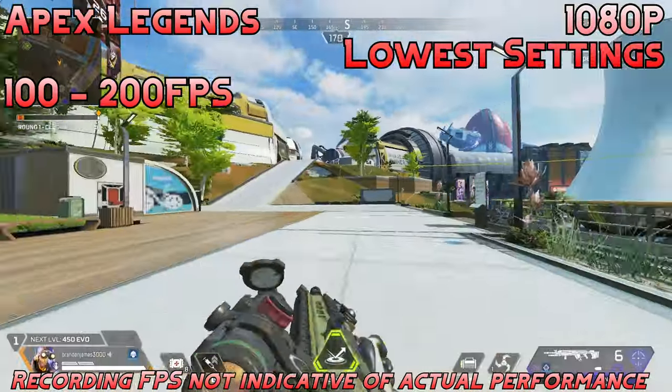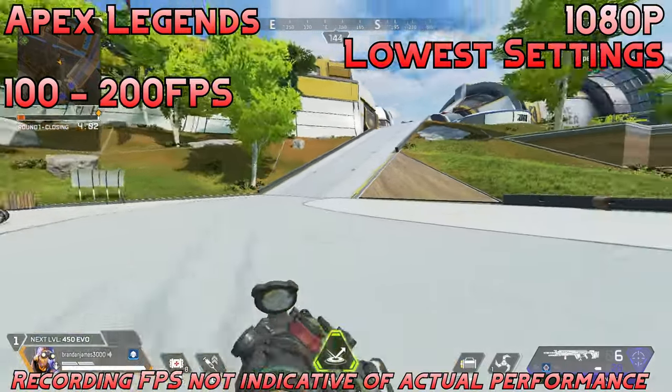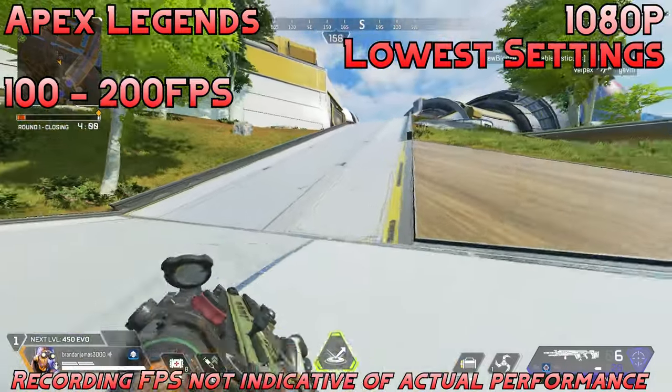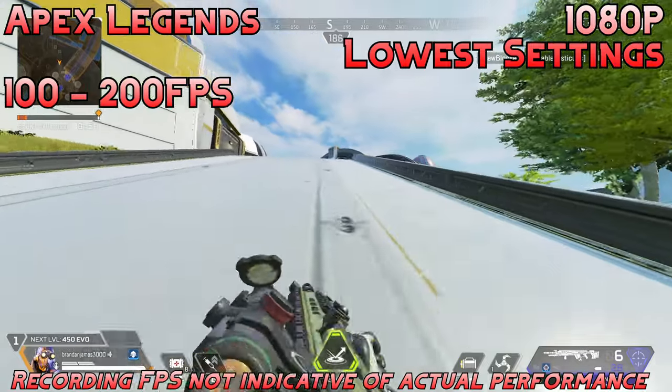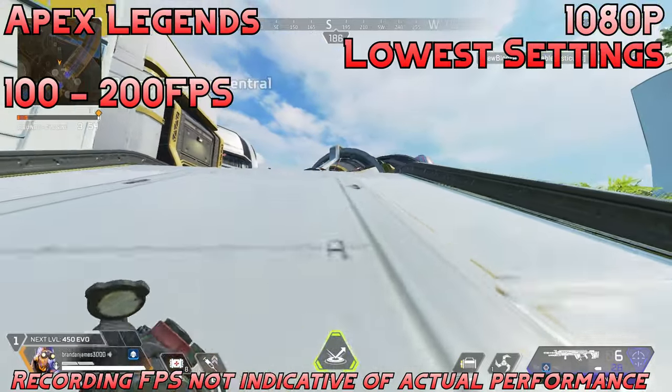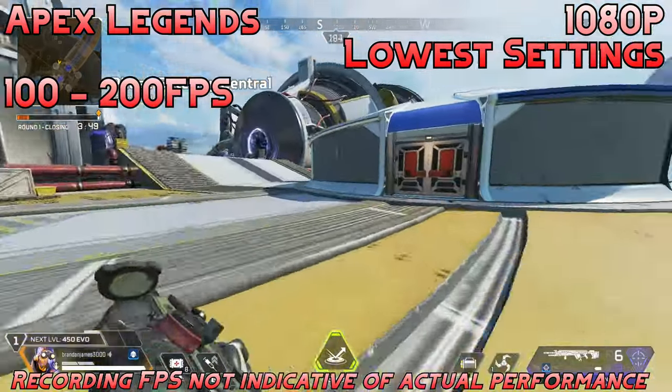And finally, we have Apex Legends at the lowest settings, 1080p. We're getting about 100 to 200fps depending on what you're doing. It's a very competitive experience. Overall, the 1650 is just a great competitive eSports gaming GPU. There are minimal stutters — everything just kind of ran good without any hiccups. So good game to play on here. Definitely recommend eSports on this GPU.